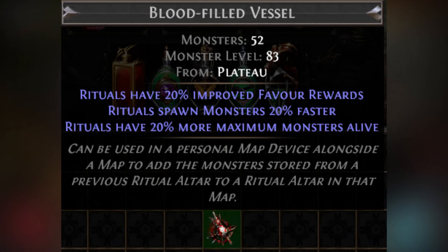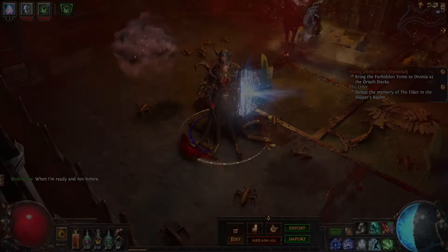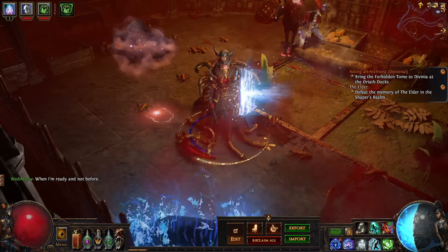You can also use a blood-filled vessel, which increases the number of monsters you get, boosting the amount of favor from killing them, providing better rewards, and making monsters spawn faster so you can complete the encounter quicker. That's going to wrap up this video — see you next time.